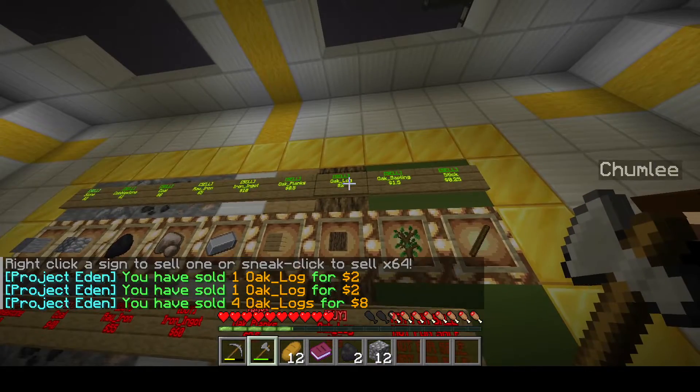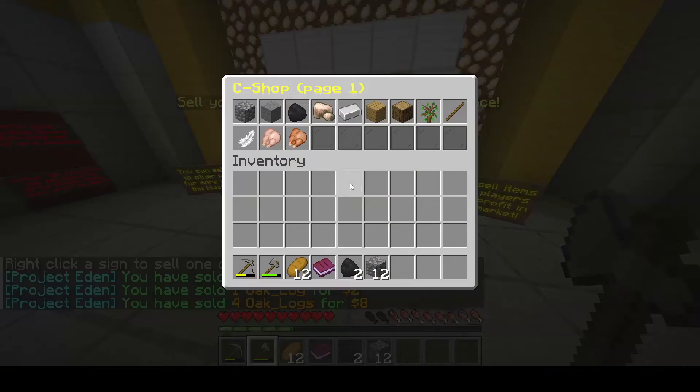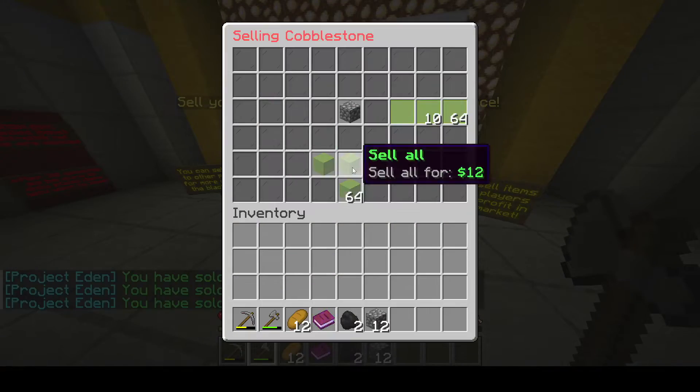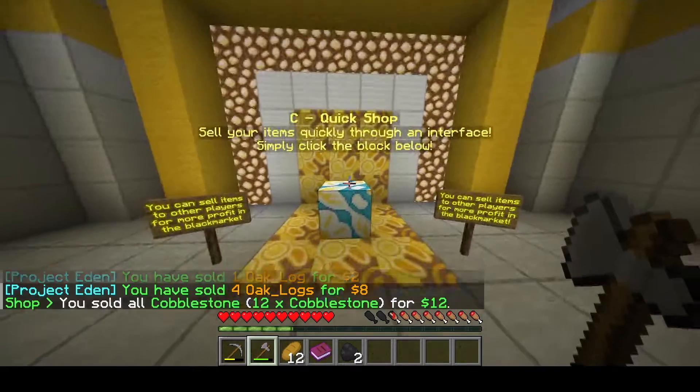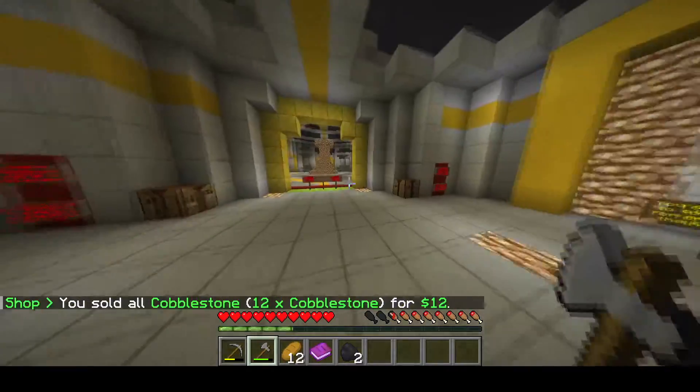All you do is right-click on the sign above the item you want to sell, or sneak and click the sign to sell 64 of them. There is also a very nice and simple GUI which you can get to by clicking on this block, where you can sell all of your items very quickly and easily. It's nice that you have both options so you can choose whichever one you like.